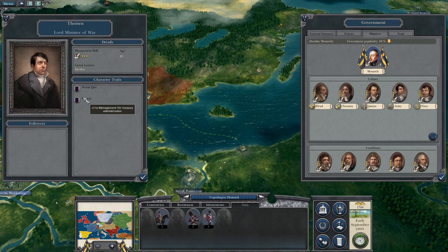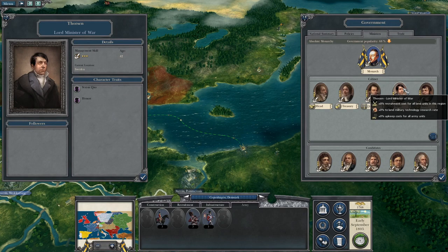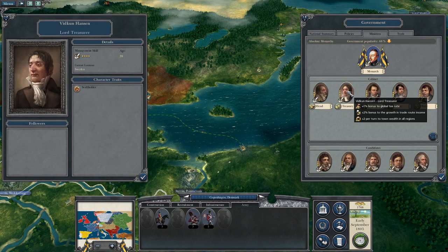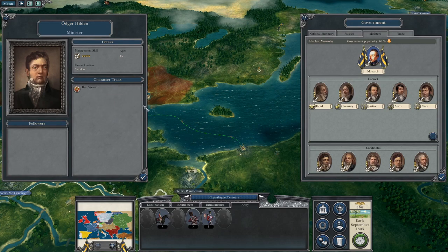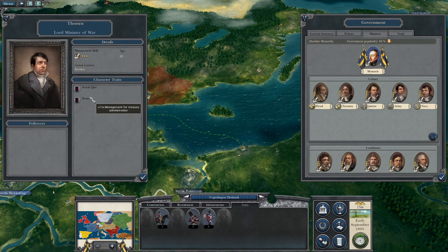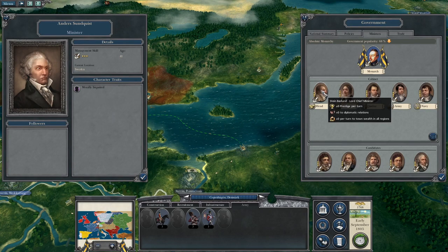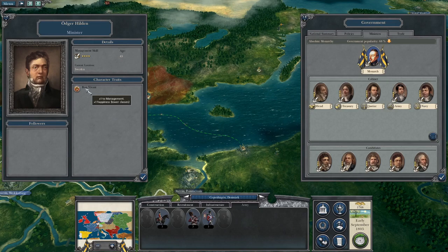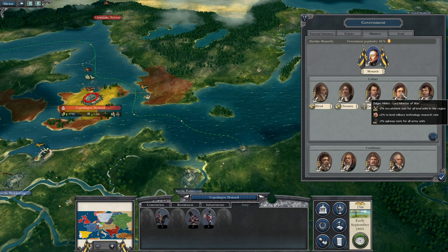One minister has minus one happiness for lower classes — we don't really need him, because as an absolute monarchy we don't want the lower classes to be unhappy anyway. Looking at standouts: plus one treasury, plus one navy, but I already like my navy and treasury guys. One candidate has plus one management and plus one happiness for lower classes. I immediately want to swap out the current minister — all he does is stir people up. Another candidate is morally impaired. I'm looking for someone to be Lord Chief Minister.